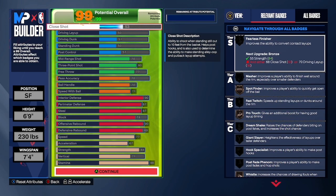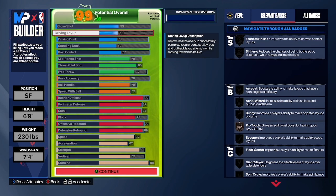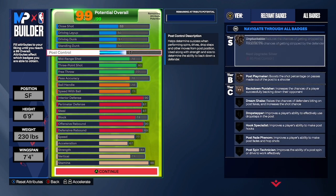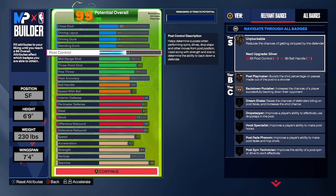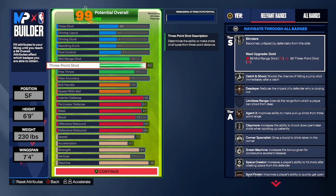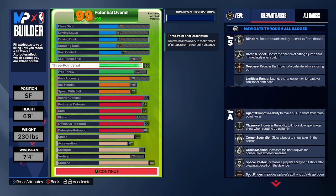You want to make your close shot at 53, driving layup at 50, driving dunk at 51, standing dunk at 50, and post control at 57. I wanted post control at 57 because you get the back-down punisher on bronze. Then you're making your right side 73, points out 80, and free throw 77.